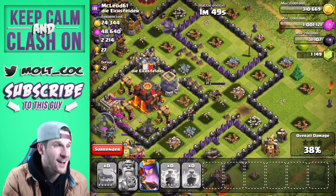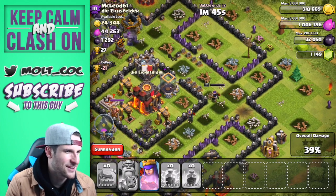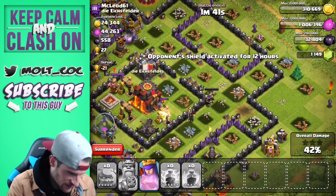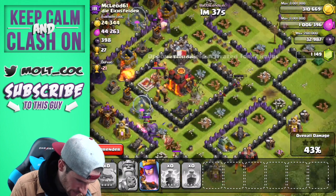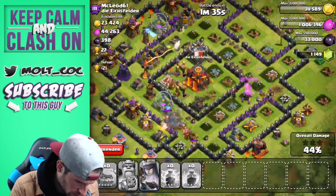Queen's getting all that dark elixir for me. I bet there's like a thousand in the pumps though. Nice — oh, there's only 500 in the pumps, but the pumps are right there! All right queen, get ready. Wow, we are killing this — our golems are still alive and working their way around the middle.